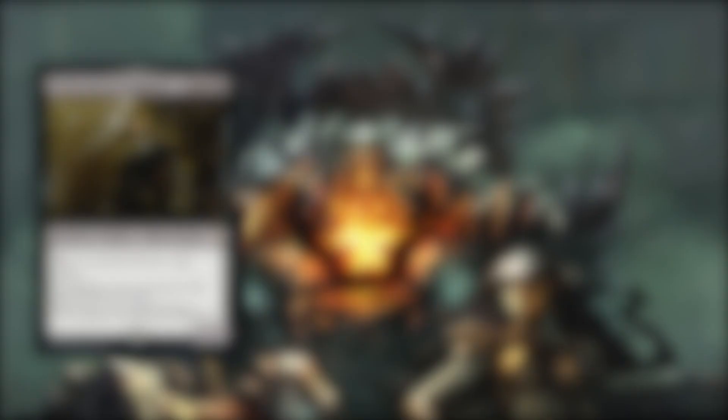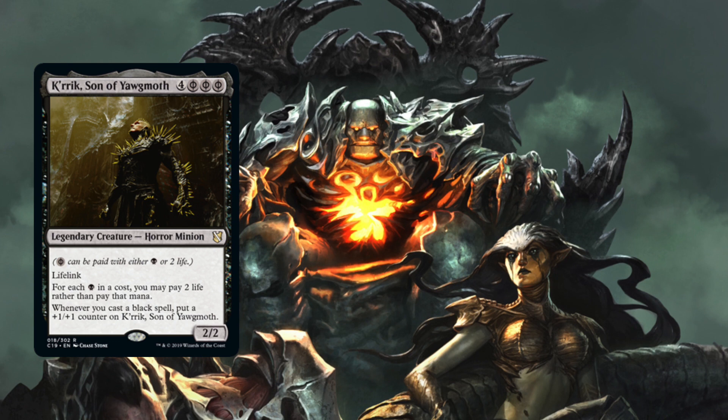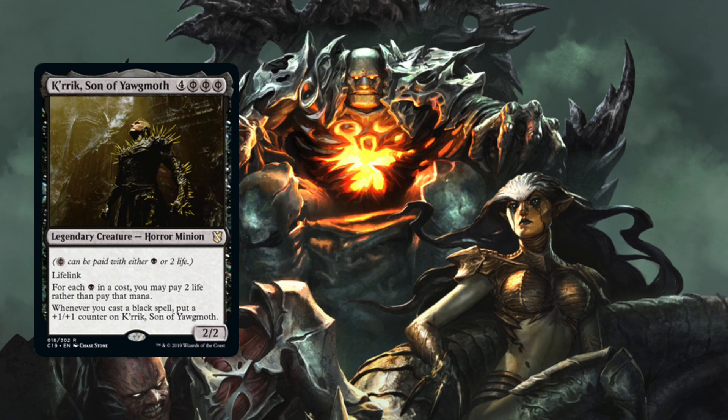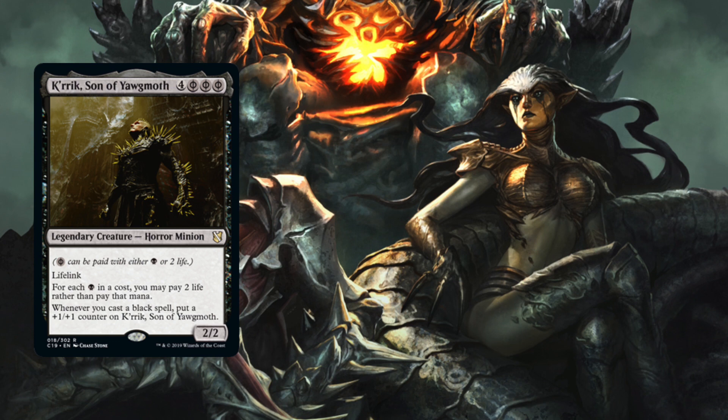Before I get to that list of top five non-legendary new commander cards from Commander 2019, I will offer what I think the new number one legendary commander is, and no, it's not any of the four face cards, nor their alternates. It's not even a multicolored card — it is in fact Gerard's counterpart, the Son of Yawgmoth. It's no wonder Son of Yawgmoth is the most expensive card out of all the Commander 2019 cards. Son of Yawgmoth is a legendary creature — a horror minion — that reads: for each black mana in a cost, you may pay two life rather than pay that mana. Also, whenever you cast a black spell, put a +1/+1 counter on the Son of Yawgmoth.